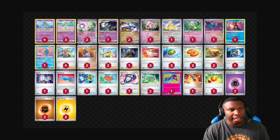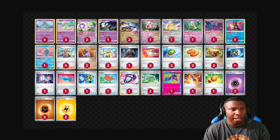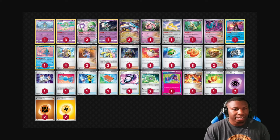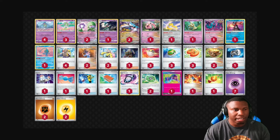We play a 1-1-1 lineup of Scream Tail, Flutter Mane, and Mimikyu. Scream Tail and Flutter Mane are both Ancients, so it works well with Sada — being able to not only have energy accelerated to them via Gardevoir, but also being able to use their own attacks whenever needed. Mimikyu is there just to stall out EX and V Pokémon in the format. Being able to stop those Iron Hands decks dead in their tracks is a necessity — it's one of the worst matchups just because of how fast they are.